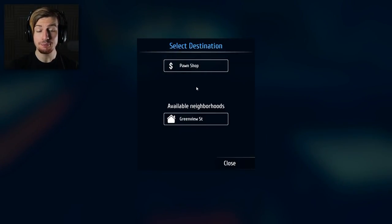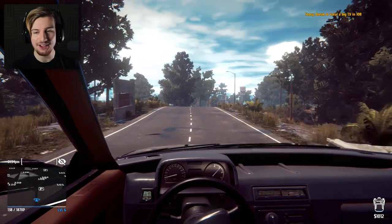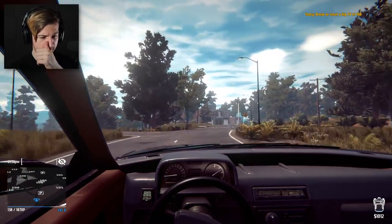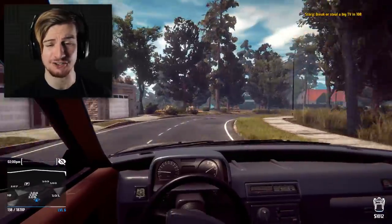So 108 - steal the big TV. I'm gonna go ahead and take that thing and sell it at the pawn shop, I think. I need my money. Let's go ahead and check out the residence of 108. I don't even know where this house actually is, so this is gonna be a little bit of learning on that side too.